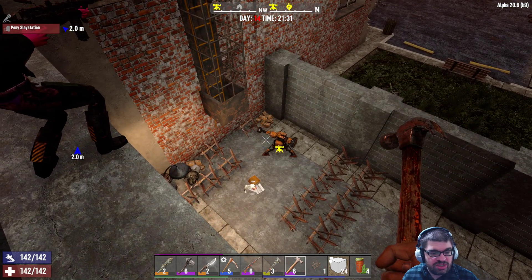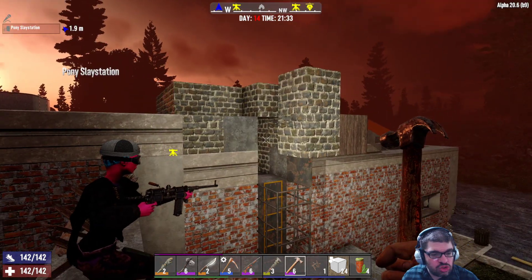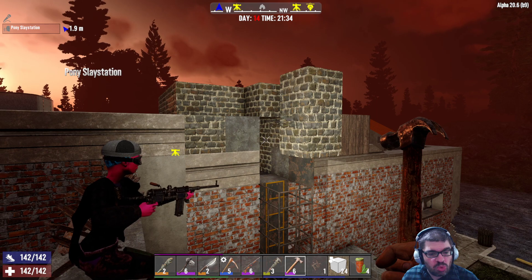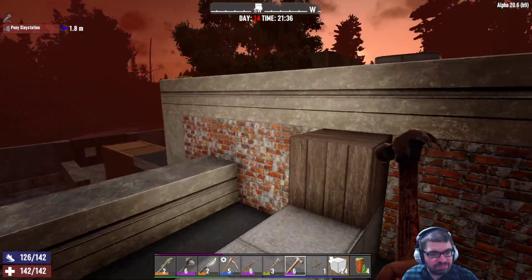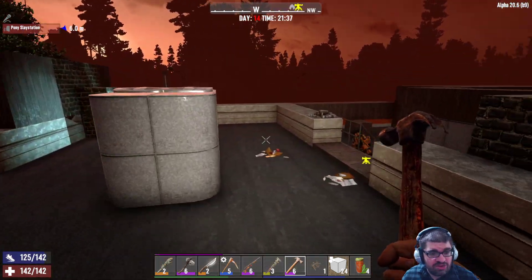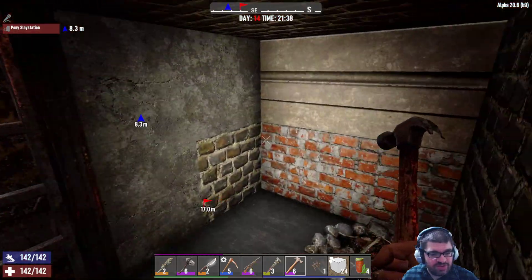I have a sledge turret down there that will attack them and push them back. I have some iron spike turrets down there. There is an iron door and some cement walls up at the top of the ladder, so that should keep them busy long enough for us to snipe them. We're just waiting for 2200 hours, and hopefully we survive this. It should be fun.